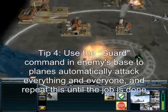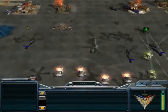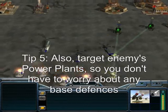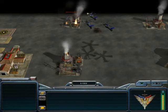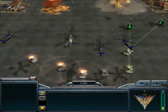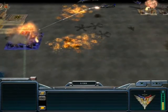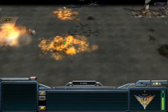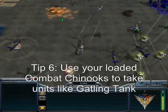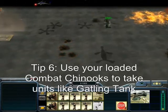You can also rush with Comanches — just storm the enemy base. You may also want to target the enemy's power plants so you don't have to worry about base defenses. As you can see, the planes will always attack, return, reload, come back, and storm the enemy base again. Get your loaded Combat Chinooks on the way and they will fire and destroy everything — kill infantry. There's no stopping it.